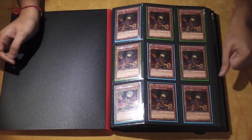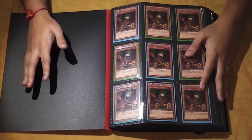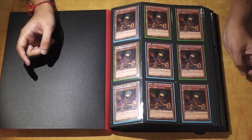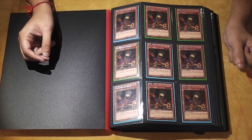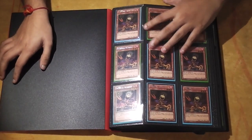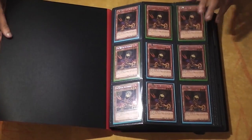Usually I don't show things like this, but hey, why not? It's got loads of premium gold, so this is basically a premium gold binder. There's loads of stuff from Dimension of Chaos, and then a couple High Speed Riders and a Premium Gold too, but it's just bulk, so I might as well show it.